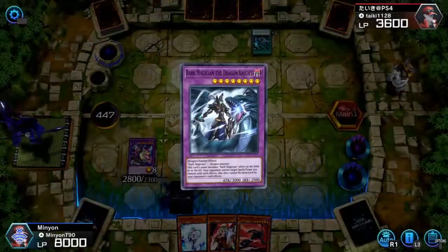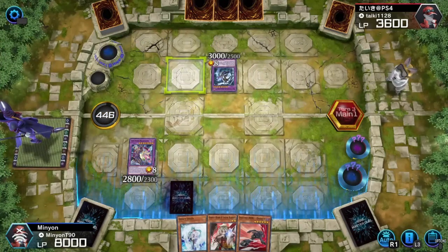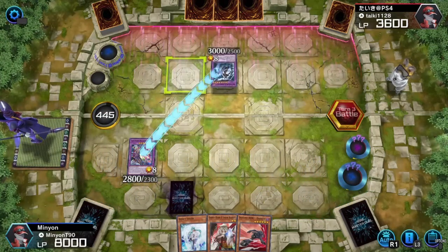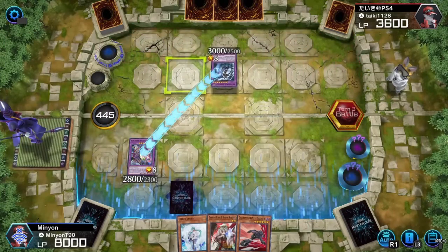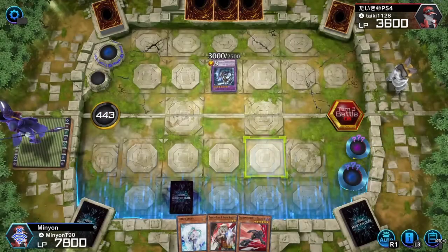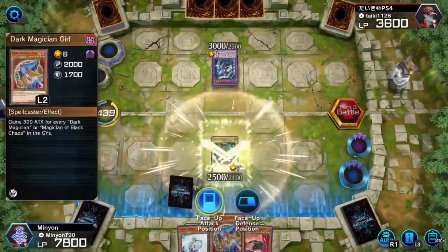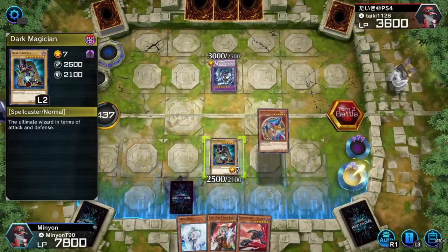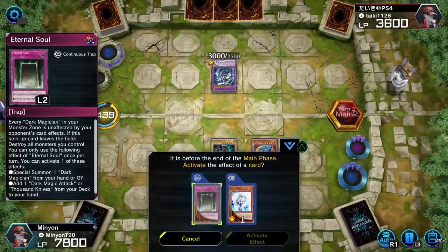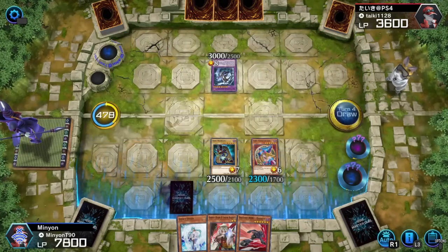So I already know what sort of build this guy's running — an Eye of Timaeus build. He goes into Dark Magician the Dragon Knight. Not going to help him right now because he doesn't seem to have any back row. Dark Magician the Dragon Knight is really at its best when it's protection, something like Eternal Soul, and you have your Circle set up. But he has enough — 200 extra attack points on me — so he is able to beat over my Dark Magicians. That allows me to use their floating effect: go into Dark Magician and Dark Magician Girl, and that will give me a play for next turn at least. So what's he going to do? He's going to set a ton of back row? Doesn't seem so — looks like he's just ending phase.